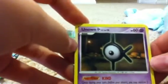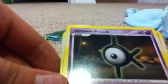My next card from the new pack is Unown — he's a K. Level 15, Psychic Pokemon. HP of 60. His Poke Power is Kine. Then he has Hidden Power — 20 damage. Weakness: Psychic, plus 10 — 10 damage or higher. No resistance, and there's a retreat cost.